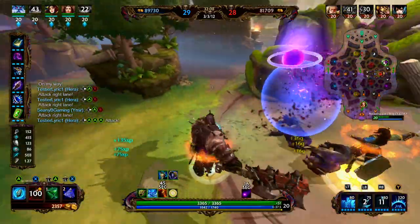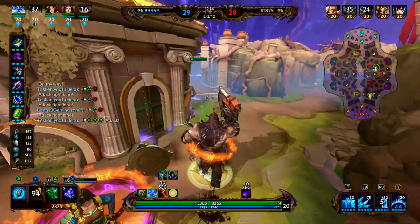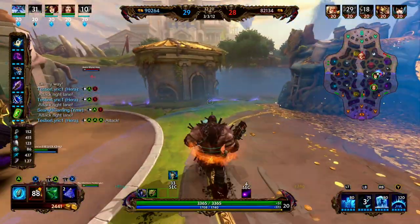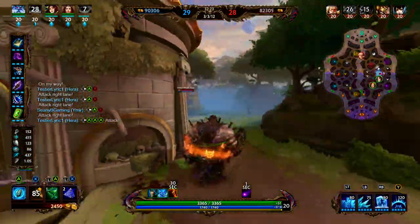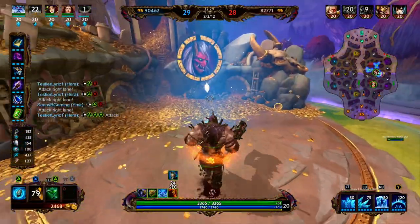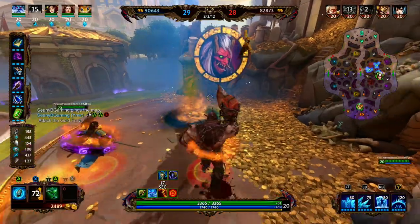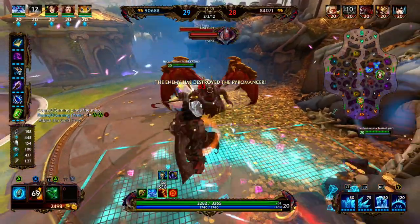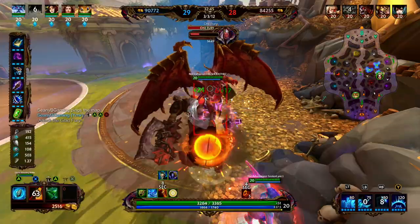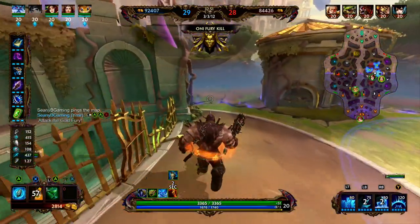We'll invade a purple buff even though we're level 20 and XP doesn't matter at this point. We drop an oracle to provide some vision on the Gold Fury. Ideally we want to get the right phoenix down — it will spawn fire minions in the right lane, meaning at least one person will have to take care of the right lane, potentially creating a 4v5 opening around Fire Giant. We're able to snag the Oni Fury right as it respawns — that's going to spawn an Oni minion wave in each lane.